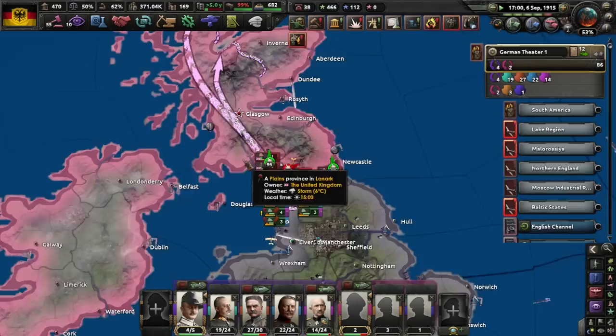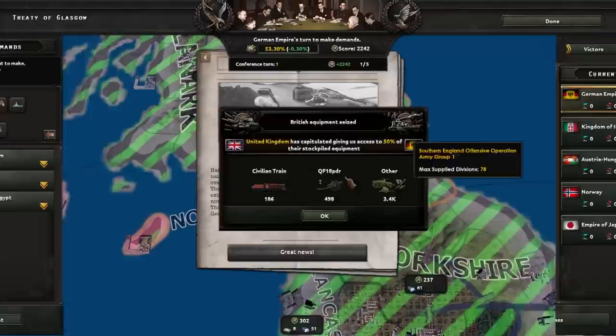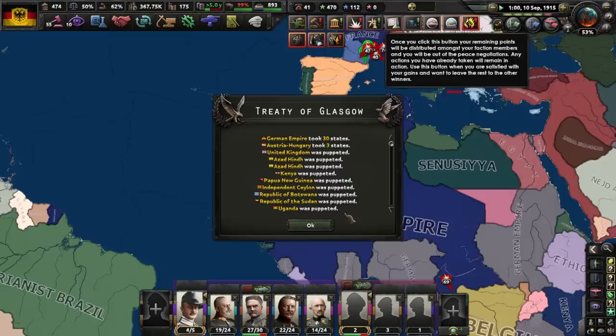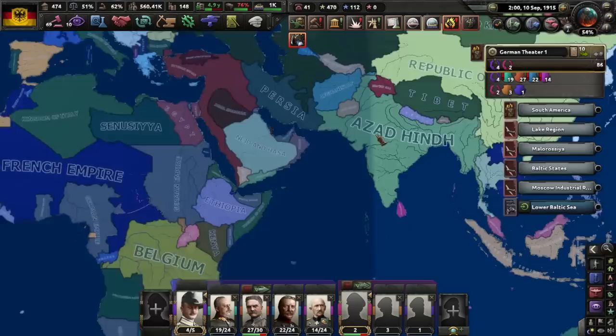I like how, historically we ended up taking out Russia first — here, we were just taking out the British first. The British started — we did it! First things first, I'm just gonna try and puppet Britain here. I ended up getting the British as a puppet, I also got Azad Hind as a puppet.